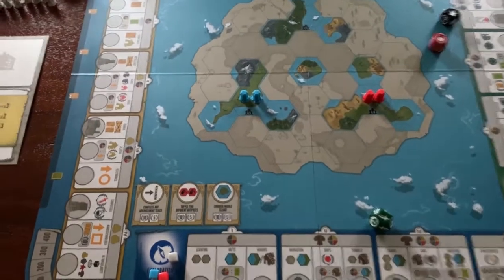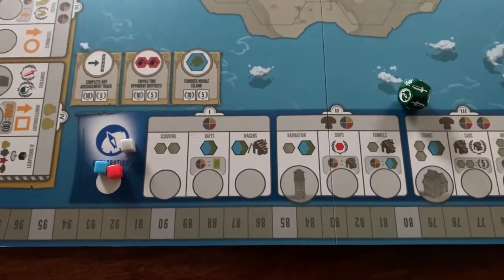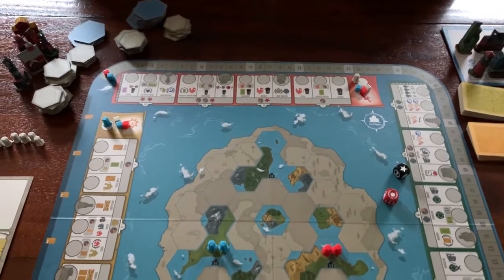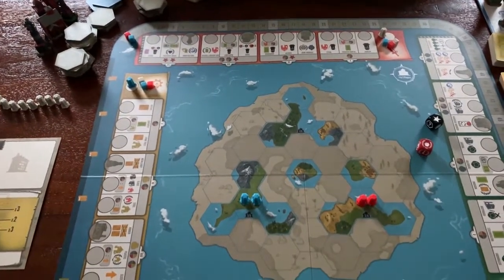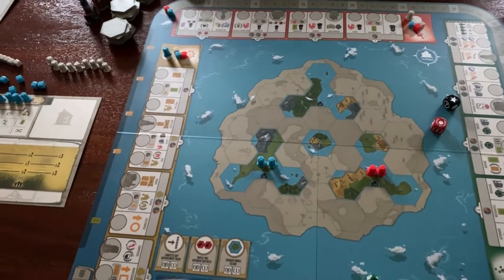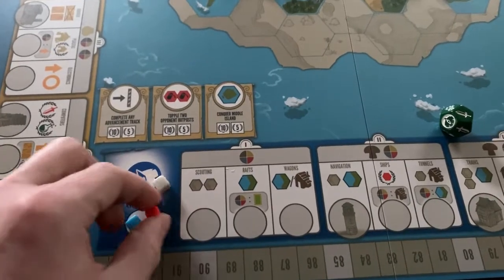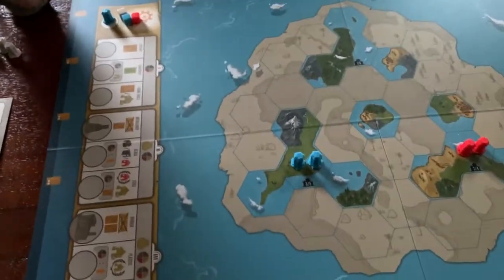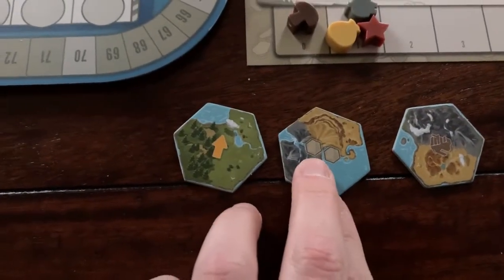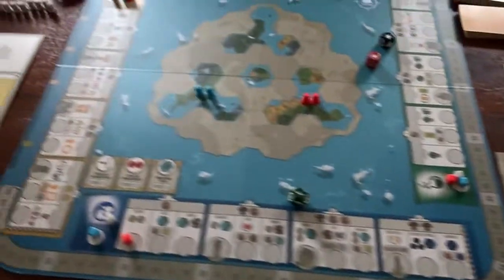Since we're the Nomads, we're going to begin with a lot of heavy exploration — especially since that's neither of the Automa's favorite tracks. Let's see if we can work our way to get to space this game. I'm going to spend a food and do some scouting, picking up two more tiles. And that's our turn.